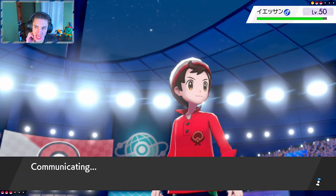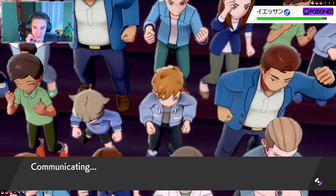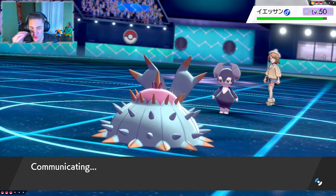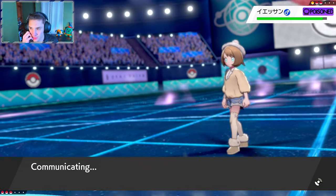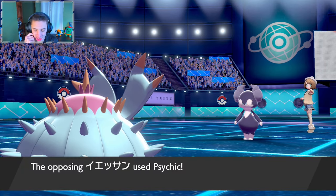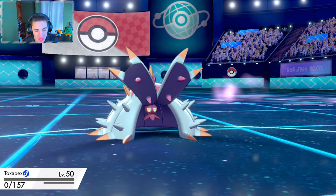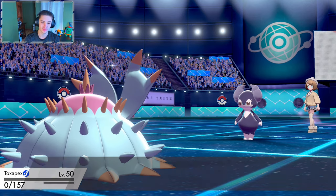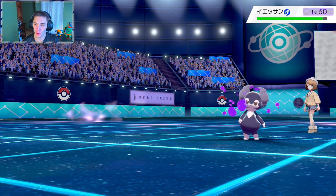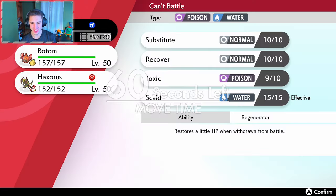Let's get it guys, this is our match to win right here. Starting off a little slow but this poison can hurt her in the long run. Hopefully she heart swaps — that'd be cute — but no way. She's going to go for another psychic, playing it smart. Nope, another psychic — going to take us out here. Dang it, bye Toxapex! You did some work though buddy. You got your toxic off, you did your job.